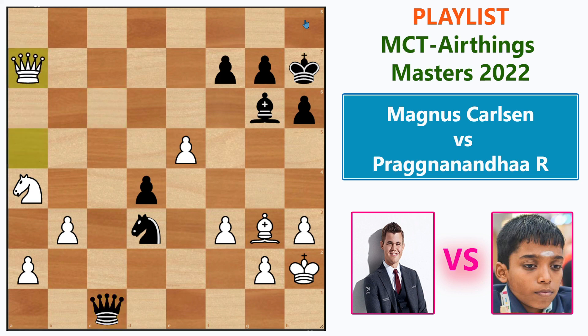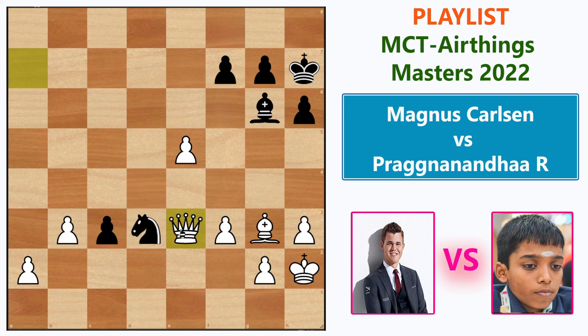Black can create so many threats, as you'll see now. Queen e3 — the idea is he wants to checkmate the white king by moving the knight and then the pawn is rolling. Magnus played the tactical Knight c3 because taking the piece would leave your own queen hanging — going down this line c2, Bishop f4.